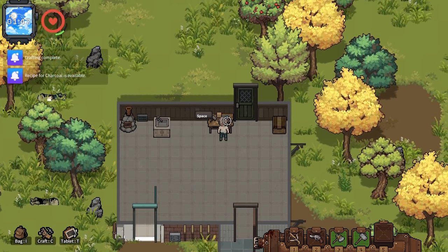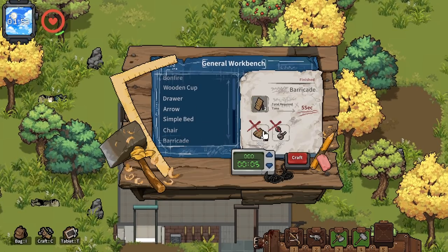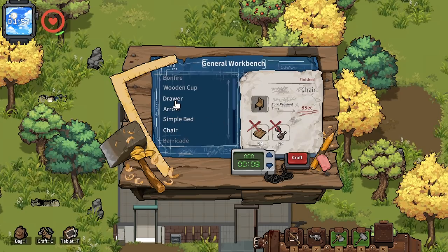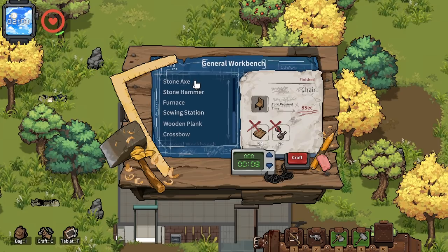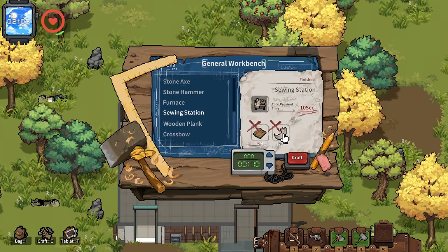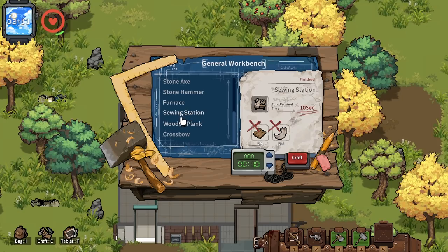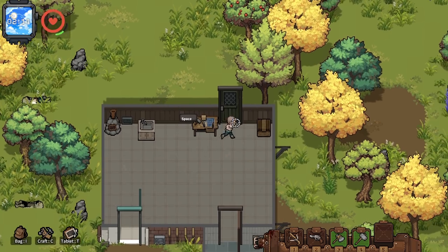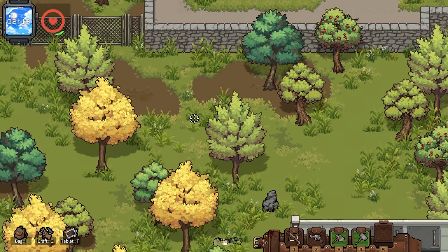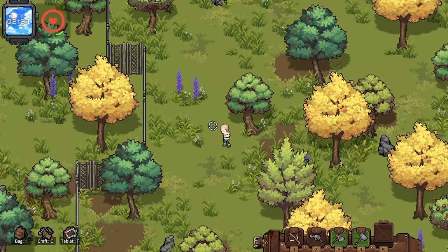Placing the furnace — last time I put it right by the workbench and it didn't work out well. We can make barricades, a chair (not sure why you'd want one), drawers, a wooden cup for carrying water. I can't make a sewing station yet because I need something — maybe cloth or leather. I'm going to get more wood and make about 100 bolts — not arrows, bolts. Bolts go in a crossbow, arrows go in a bow.